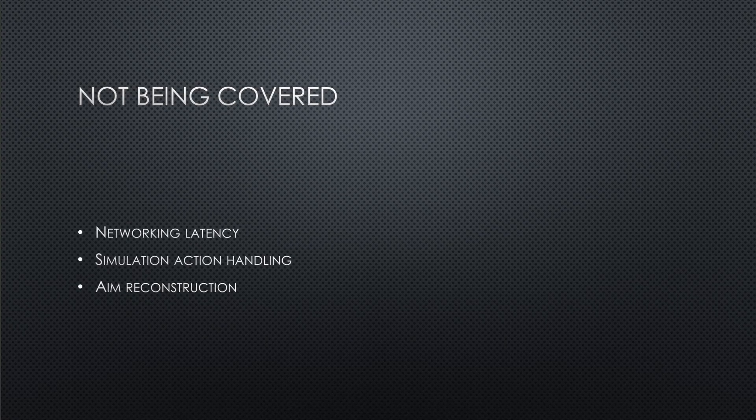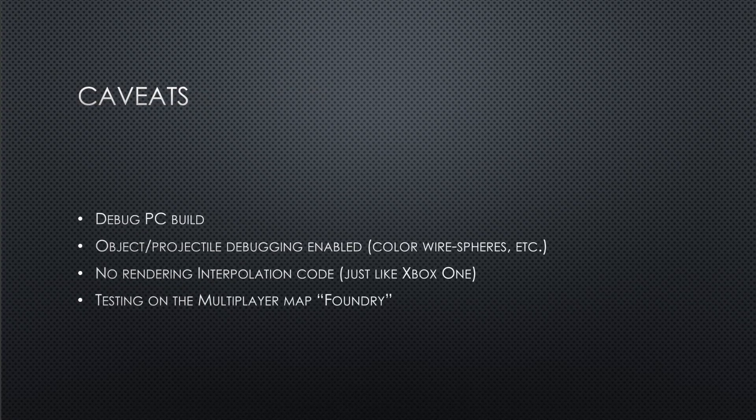What will not be covered are issues around networking latency, how the game simulation handles actions, and how the host reconstructs the client's aim. A few caveats to consider: this is a debug PC build with object and projectile debugging enabled. There's no PC rendering interpolation code as was added to Halo 3 for PC's launch, and all testing was done on the multiplayer map Foundry, which has a grid-like pattern on the floor that helps visualize distance.